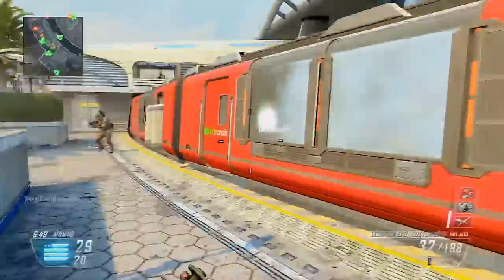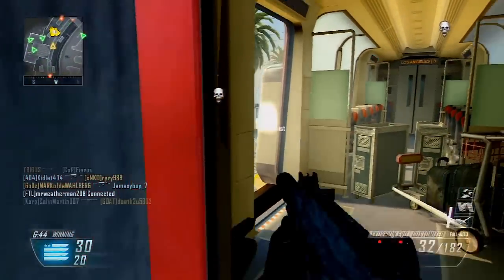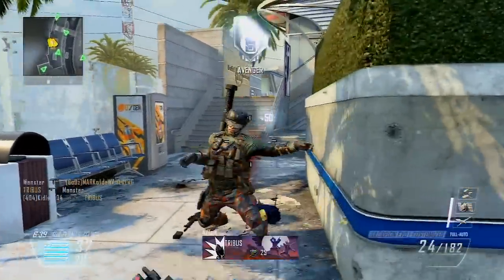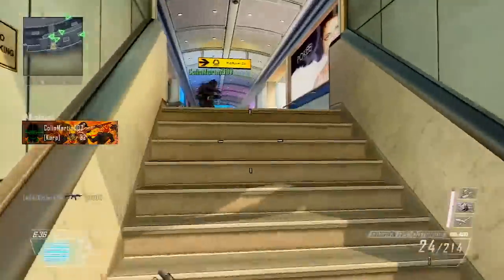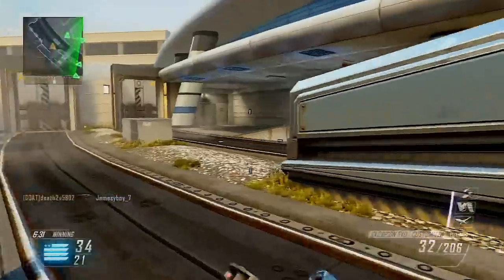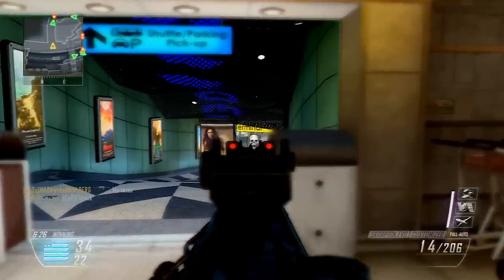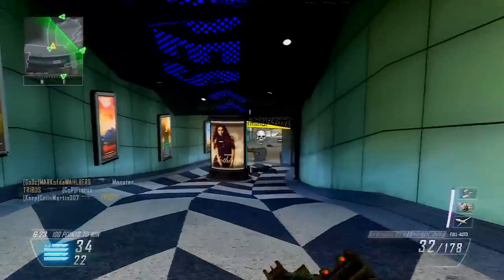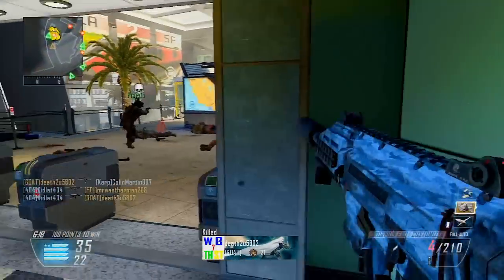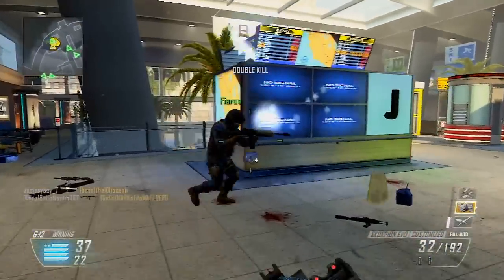Here in Black Ops 2, the Scorpion has gotten a lot better — it got what you'd call a makeover or a facelift. Now it's called the Scorpion EVO and it's definitely a pretty good, serviceable SMG. You have the high rate of fire — the fastest firing SMG in the game, period. You have pretty decent damage and low recoil, so I'm not complaining at all. It's definitely a lot better than its predecessors and a really easy-to-use weapon.